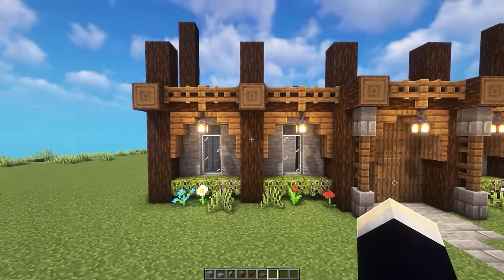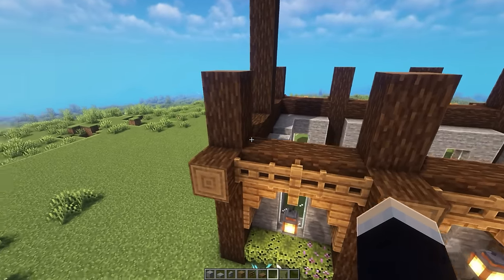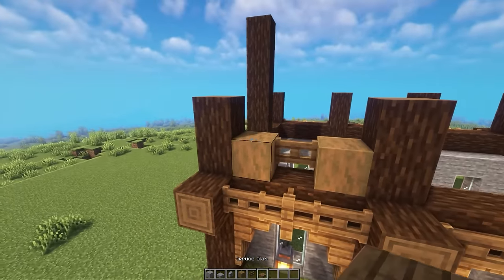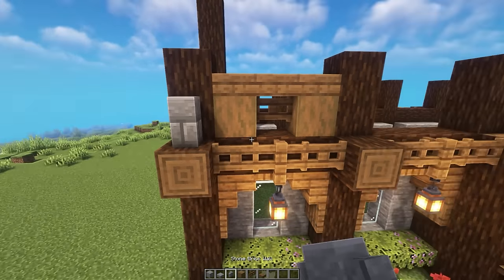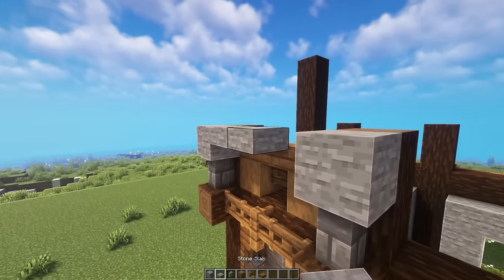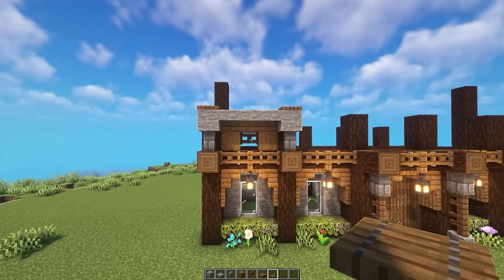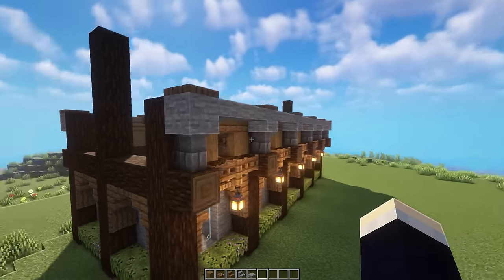Now let's move on to the second floor — you'll need scaffolding for this, but I'll fly for the sake of the video. Between the pillars at the very bottom we add stripped spruce wood on the left and right, then a spruce fence gate in between. Above all of this we add a single layer of spruce slabs all along the top. On top of the sticking-out blocks we place stone brick walls and then stone blocks on top of them, connecting these with stone slabs on the top half, and finally a single spruce trapdoor on top of each stone block. Repeat this exact design in every single section.